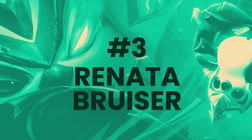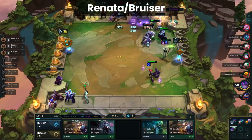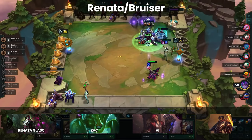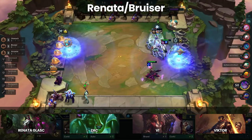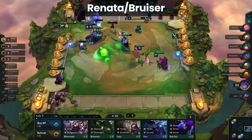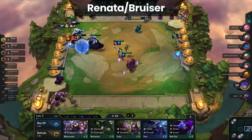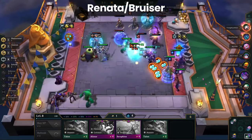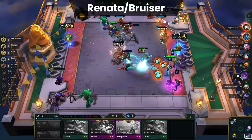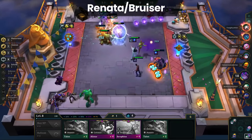Up next, we have Renata Bruiser coming in at number three. While Renata compositions don't stray too far from their base synergies, there are still a lot of viable variations to play. At the core of the build, there's Renata, Zac, Vi, and an additional Chemtech unit — usually Tryndamere or Victor. With just four champions, you can play a lot of variations of the comp. Standard boards include six Bruiser or five Chemtech and four Bruiser as the two most common. Other options include seven Chemtech, Warwick Reroll, Tryndamere Reroll, Force Scholar, Mutant Chemtech, and more. Not all of these variations are strong, but they are all playable, and that gives players agency to make decisions — the more decisions available, the more likely they can turn a game around or tailor an endgame board to win that particular lobby.